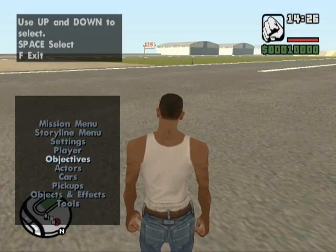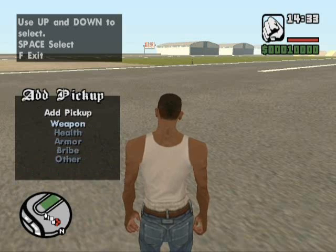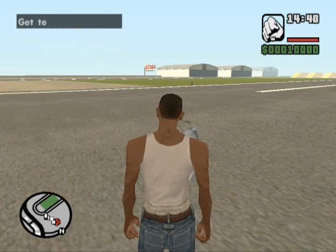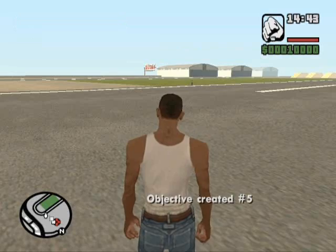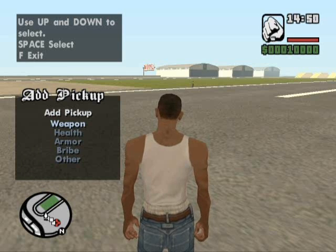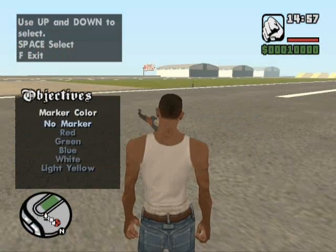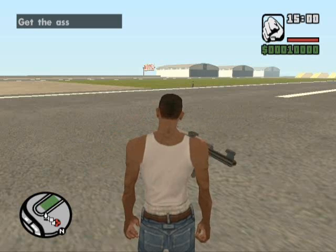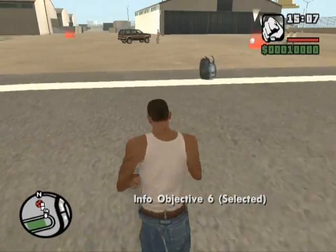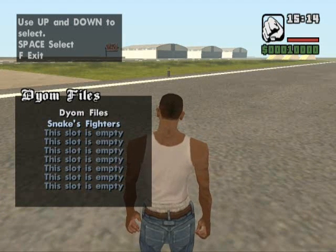Now the next objective: pick up — yes — a weapon, health, or armor. First, armor. The objective text: 'Get the armor.' Now add one more objective — a pickup weapon with 500 ammo. Objective text: 'Get the assault.' This is Objective 6.